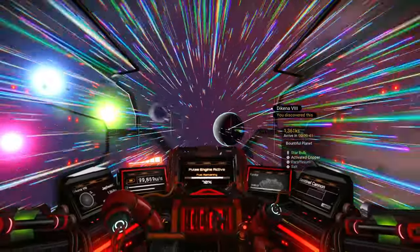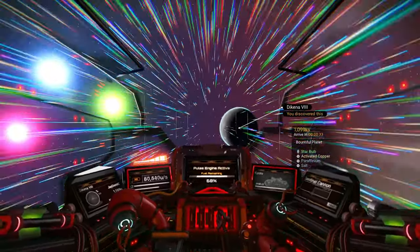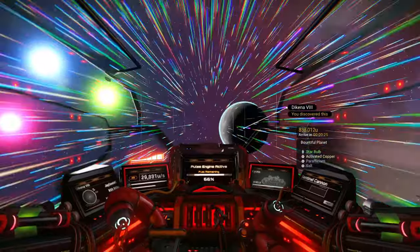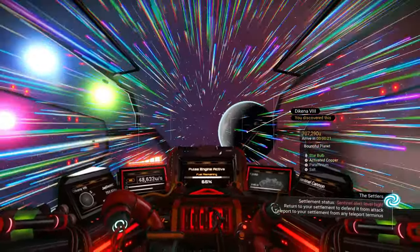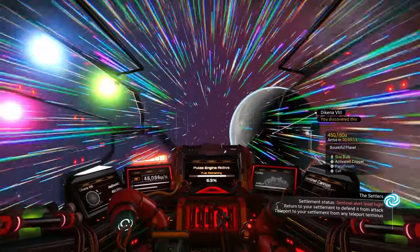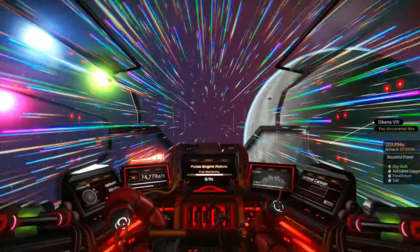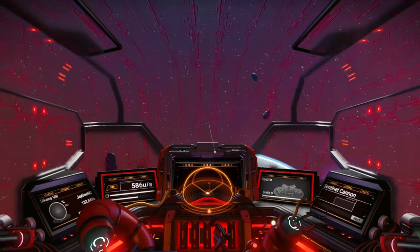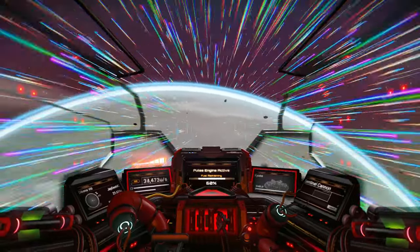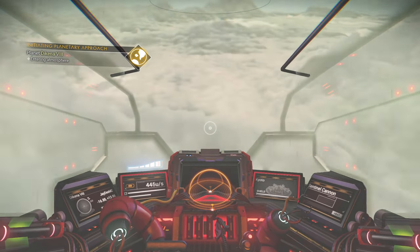Looks like it has a blue atmosphere, but it is stormy right now. It's remarkable that I'm in a triple star system here — with red, blue, and green stars, all in one. A very close trinary with all the planets orbiting it. Highly unstable, you would think, but so much about this universe baffles me. We're getting close. Let's enter the atmosphere.